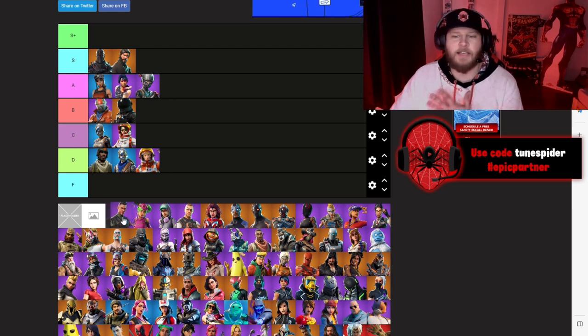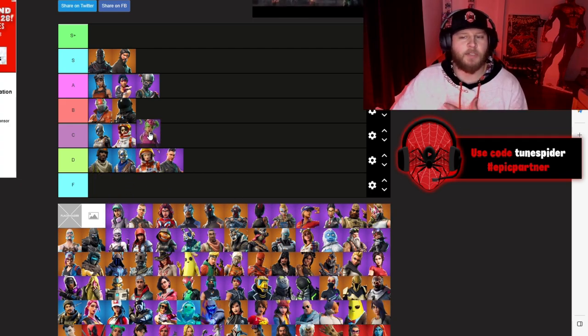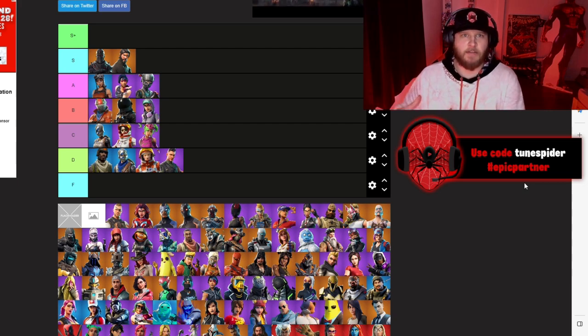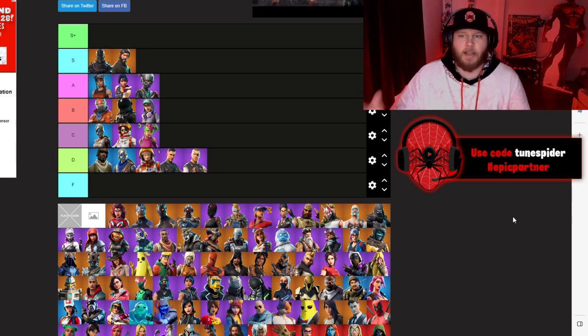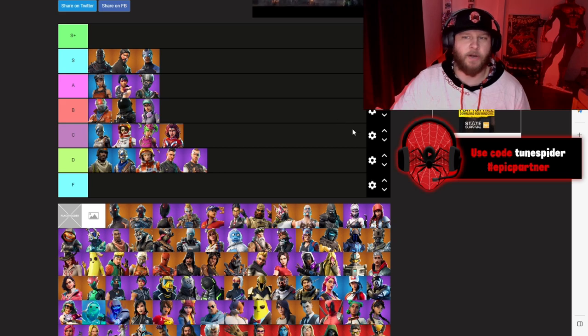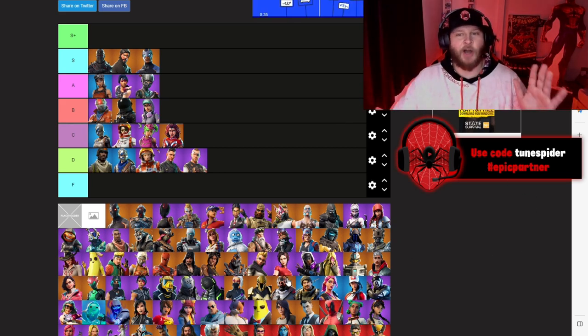Squad Leader is a very basic skin, it's going D. Zoe will be going C. Technique is going to be going B because we got a better Technique version later on in the chapter. Battle Hawk will also be going D — just a very generic soldier type skin. Valor will be going C. Carbide will be going S — I think this was the best tier one skin up to that point.